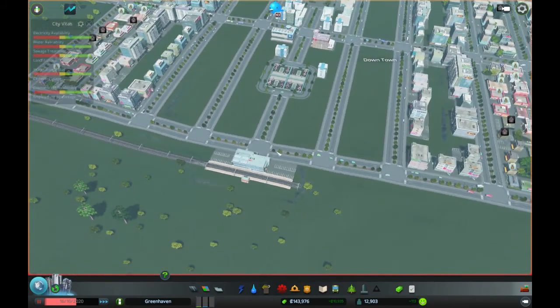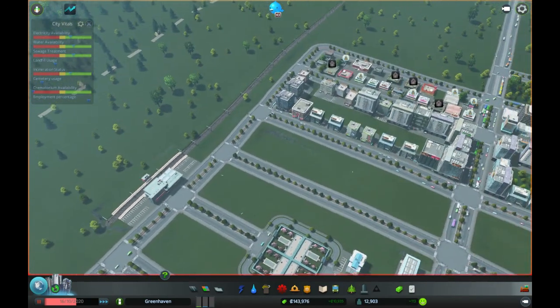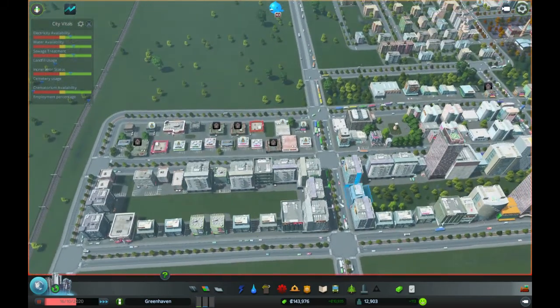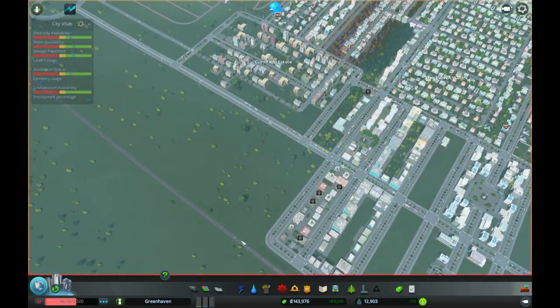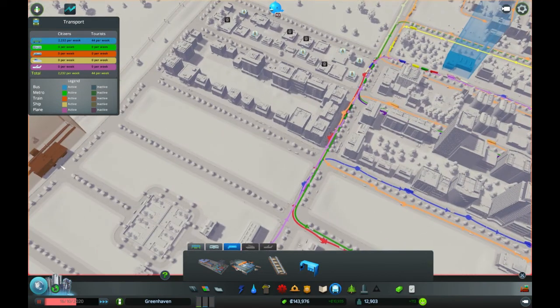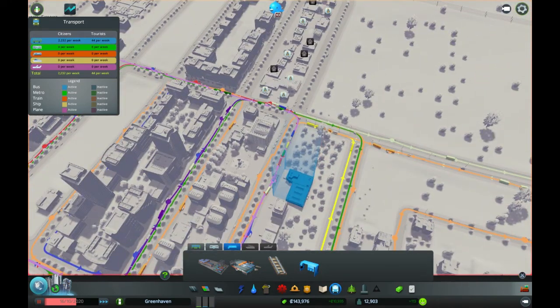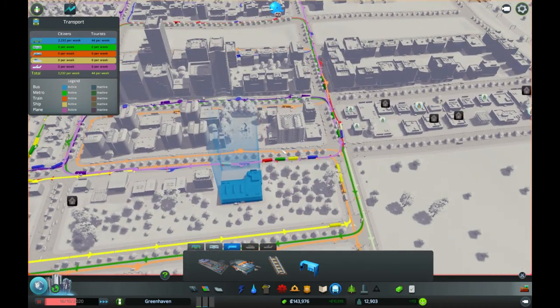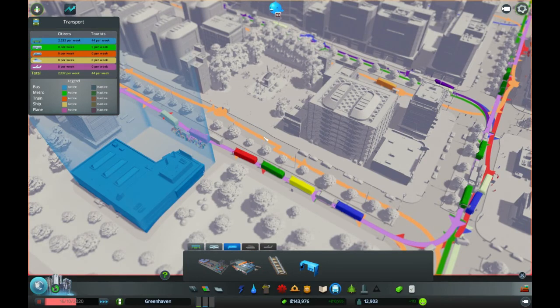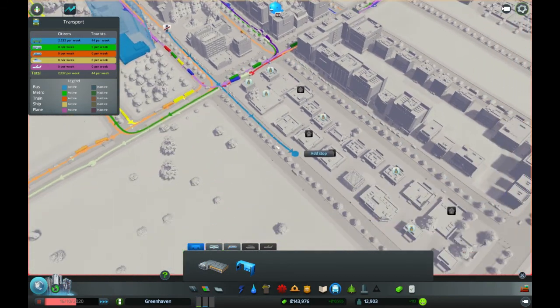We haven't put any bus stage stops in, and I do need to put a bus stop outside the station to link it up. I'll do that — I don't know whether you want to keep seeing me put bus lines in, but I'm going to have to do it. The whole point of this is for you to see me play this game, so I'm going to play this game. We can create a new line directly from that rail station if we wanted to, but I think we're going to start a new line from here, just opposite the other one. So buses from here — creating a new line, and we're just going to go straight down.